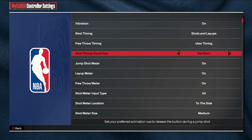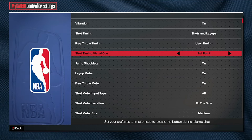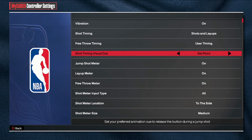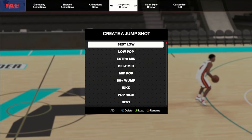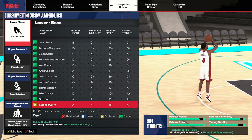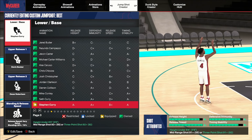The shot timing and visual cue I personally use is set point for the majority of my jump shots — I blend my releases to be able to use set point. If you're getting contested more than you want, I'm going to give you the best releases and the best speed for that in this video. We're going to give y'all the best guards first.